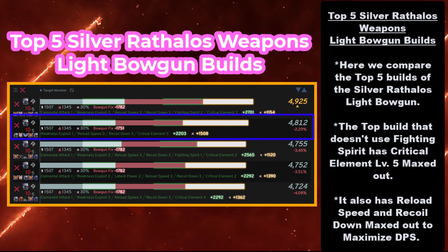Despite this, the data will still support that Fighting Spirit is the highest damage when all things are considered. But in order to offset that, you need something consistent, which is why we're using this build. It also has reload speed and recoil down maxed out to maximize DPS. And even from the top, it's not that bad — only 2.25% lower without using Fighting Spirit.